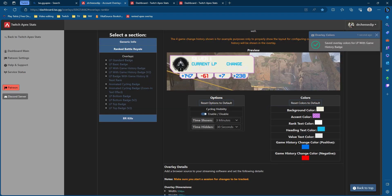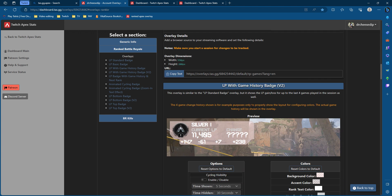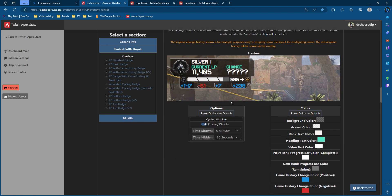There are other different types — please ignore the colors. So here you go, you can see that this one shows the game history of how much LP you've gained or lost in your next game. There's also another cool one which I'm a big fan of — this one actually shows how much you need to get to your next rank. In this case, in order for me to get to Gold 4, I'll need an additional 595 LP points.